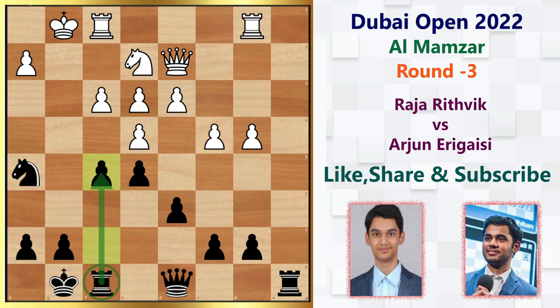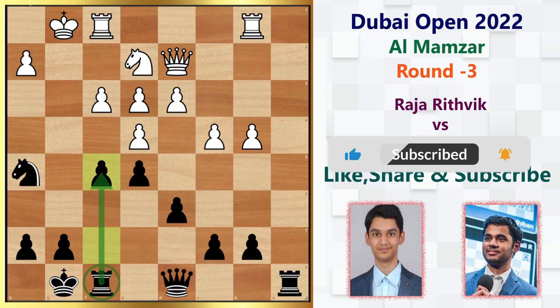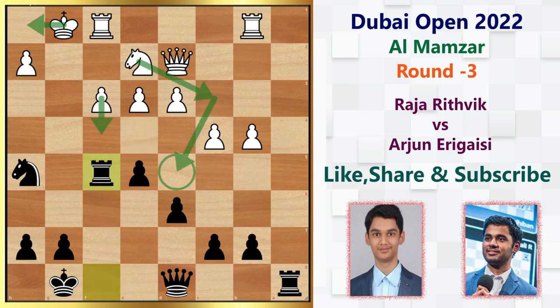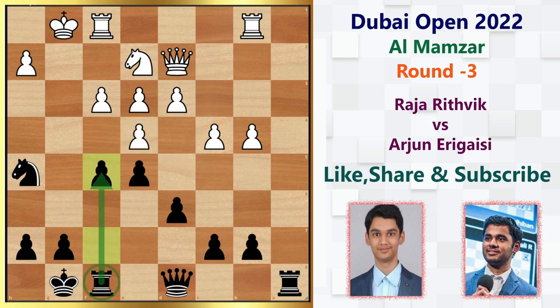Arjun plays pawn to f5, wanting to involve every piece in the attack. The queen already has scope on the kingside diagonal, and now he wants to open the f-file for his rook. For this move, White could have simply captured the pawn — after capturing, rook takes f5 gives roughly an equal game, liquidating the doubled pawns on the f-file. But in the game, White plays f4 instead.